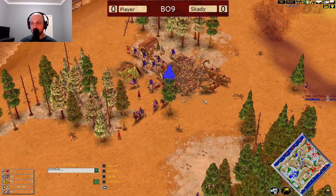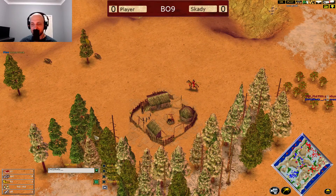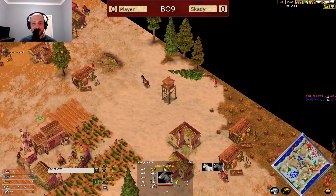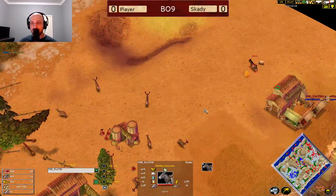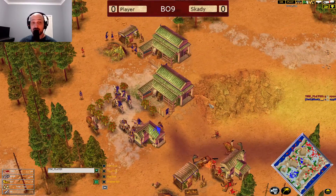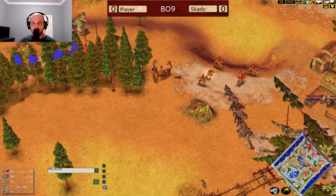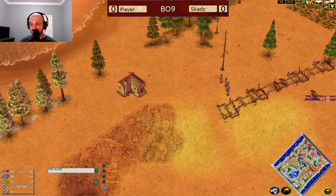So that's a good 12 villager kills there for Skardy. But Player's got access to this Town Center as well, so all the economy in the world for Player, and he's starting his trade route here. I think I prefer, if you're in this position, to throw down like three markets. Then after two minutes of constant production from those markets, you will basically have 24 caravans, which is enough to support your gold income for the rest of the game — especially with the distance that they travel on Anatolia.